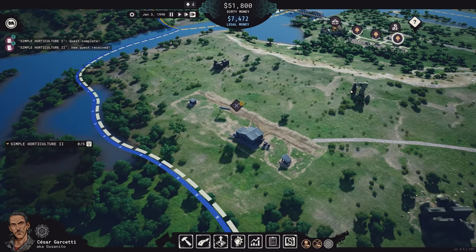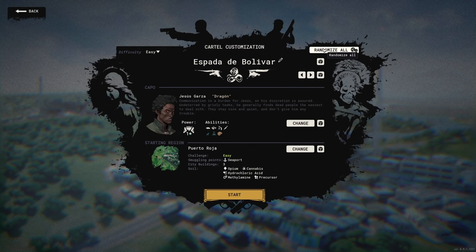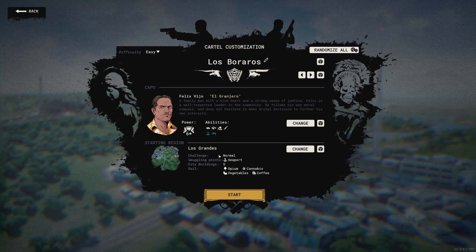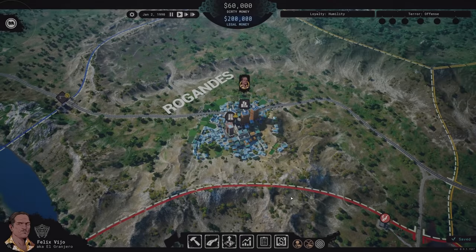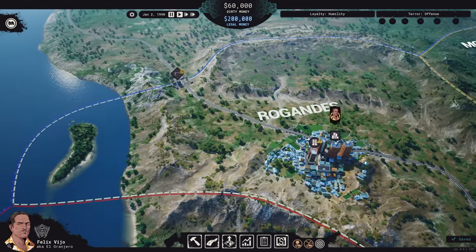But once you do, a whole new world opens up. You're able to customize your start in a few ways, including who you're going in as with your capo, and what skills and abilities they begin the game with. You're also able to select your starting location, which impacts what kind of business you might specialize in, and the various constraints you'll have to work around. You start with a decent sum of money to establish the first steps of your operation, and before long, you'll be eyeing nearby territory to conquer, growing to be the only cartel in this fictional reference to Latin America.